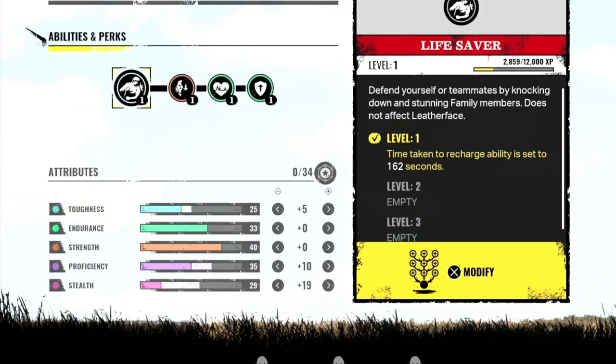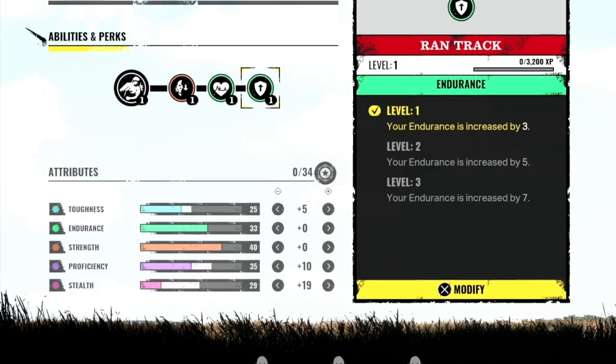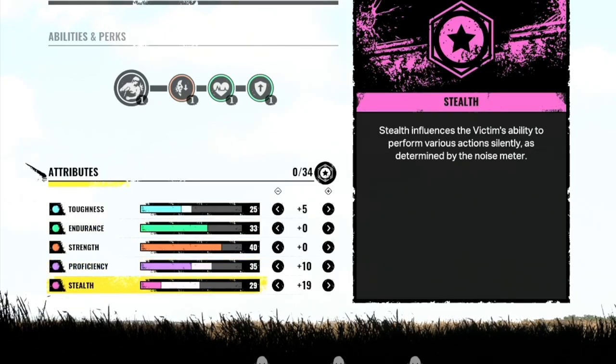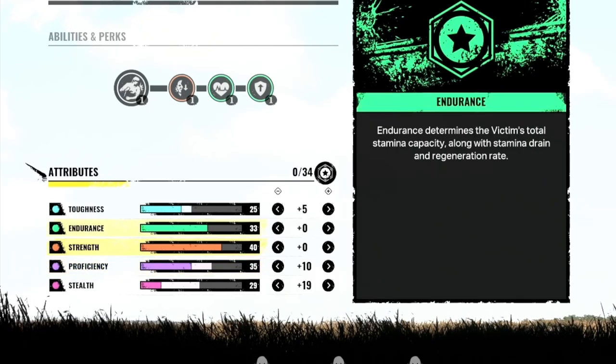This is what I'm going for with Leland at the moment — he's one of the characters I've played the least. But I am going for Agitator, Choose Flight, and Ran Track. I'm putting some points into Stealth because his Stealth is not very good, a little bit more into Proficiency, and a little bit more into Toughness just because he can be a little bit squishy as well.